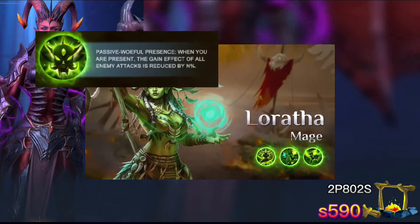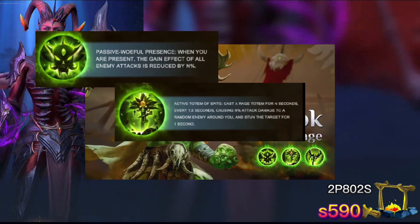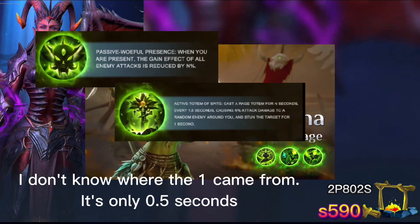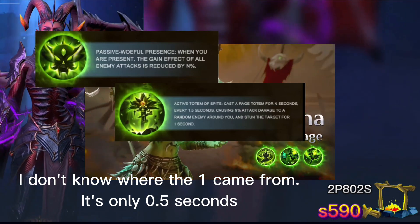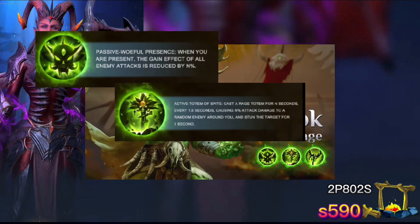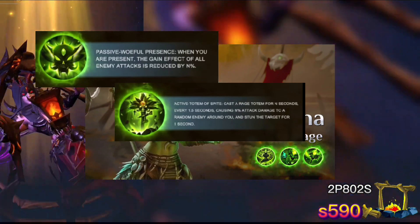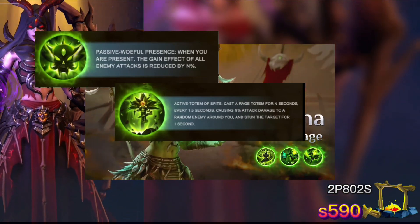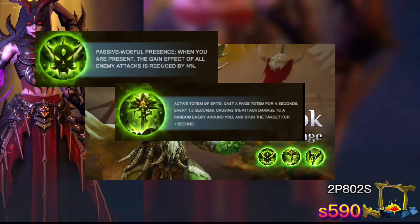Let's take a look at what the rest of them are. His active: he casts a totem for 5 seconds, every 1 second causing attack damage to a random enemy and also stunning them for 1.5 seconds. For me, this ability is huge, and it's not even about the damage. I know what everybody's thinking — the stun is only 0.5 seconds — but it's not about the length of time. It's just that it's a stun, it's an interrupt. So you're going to interrupt attacks, which is going to slow down energy gain. You're going to interrupt abilities. And it happens 5 times. I really like that stun effect on that ability.